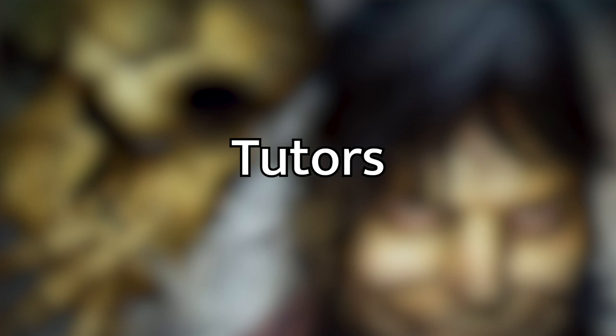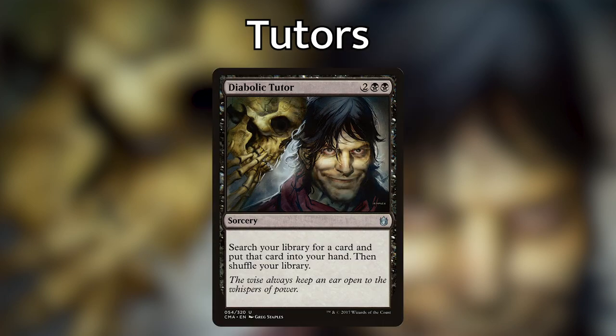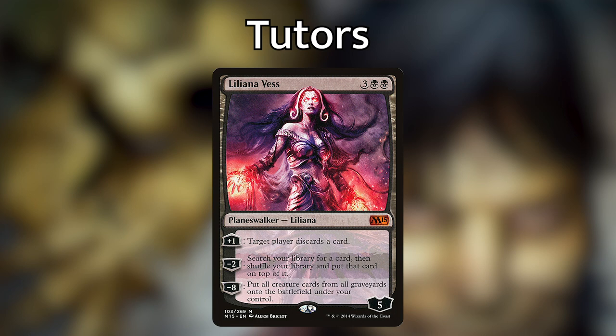For tutors — which you don't have to include if you prefer — I've added Sidisi, Undead Vizier, a three black black legendary zombie naga with deathtouch and exploit that lets you search your library for any card when it enters. With Athreos, you can put a coin counter on Sidisi, sacrifice it, and bring it back to tutor again. I've also included Diabolic Tutor as a budget option, and Liliana Vess — a five-loyalty planeswalker whose +1 forces a discard, -2 searches for any card and puts it on top, and -8 puts all creature cards from all graveyards onto the battlefield under your control.